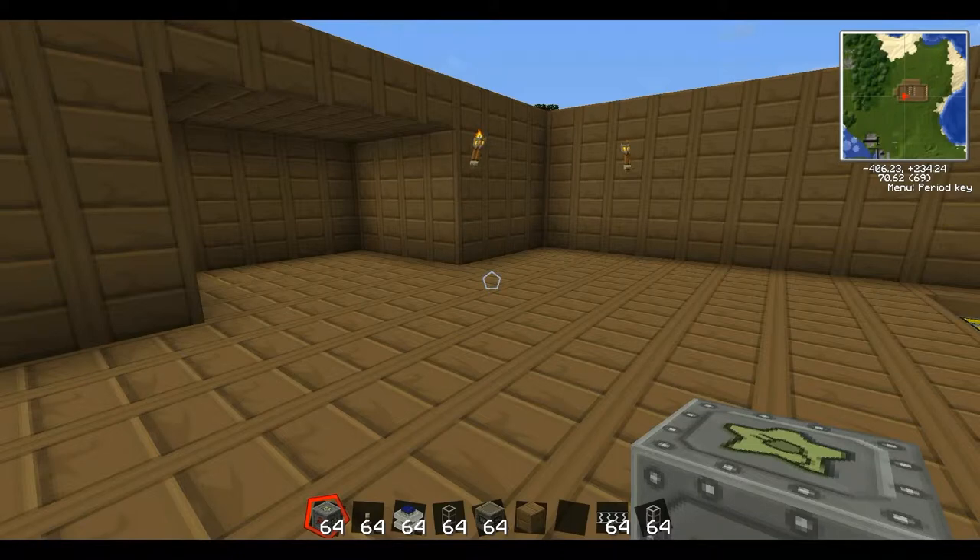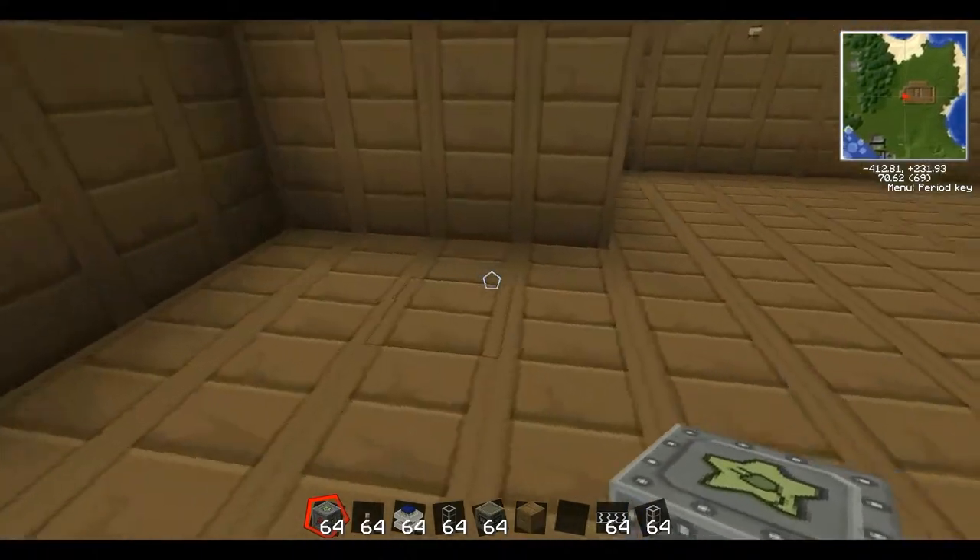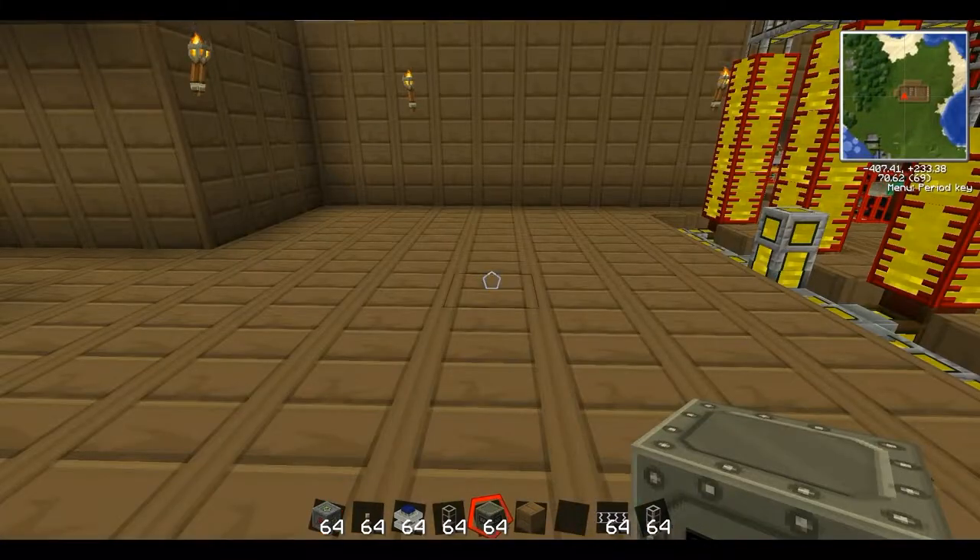The whole purpose of the engine generator is to generate power. We need somewhere to collect this power, so I'm going to place an MFSU over in this little side room here. Now that we have our MFSU down, we can finally place our engine generator.